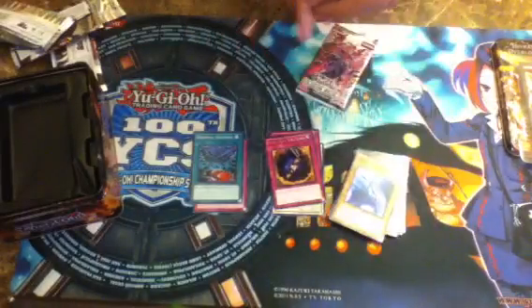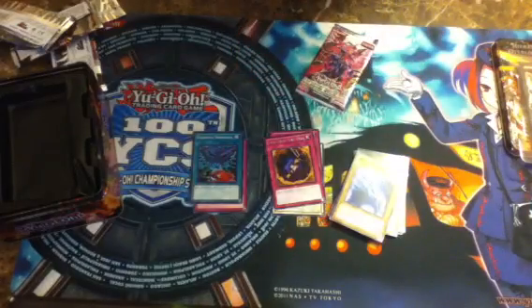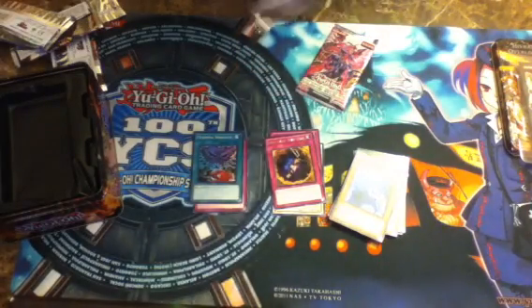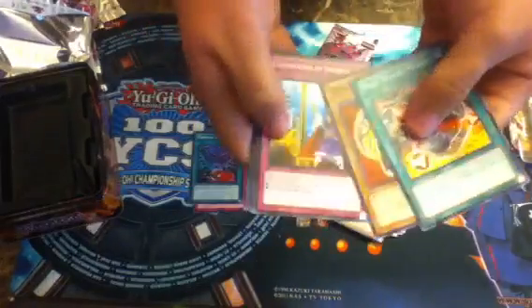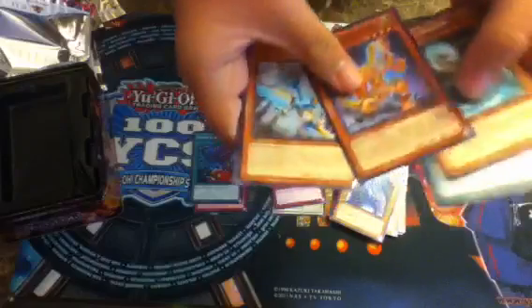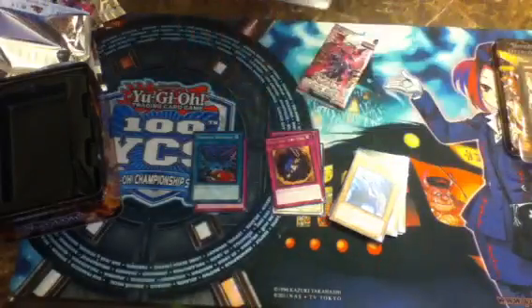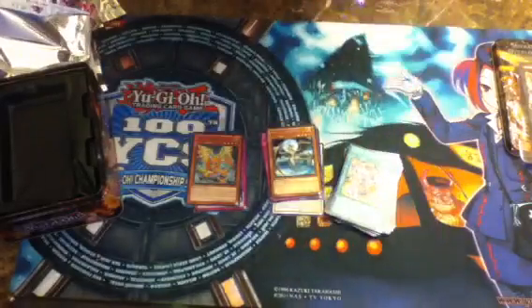Next is our Galactic Overlight pack. Got Ancient Dragon and Kebab. Not bad. So we got 3 Supers out of 4 so far — that's a pretty good ratio.